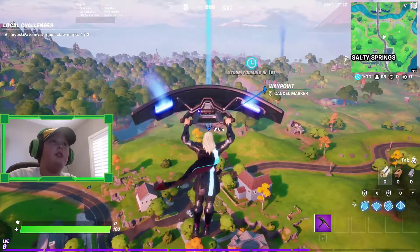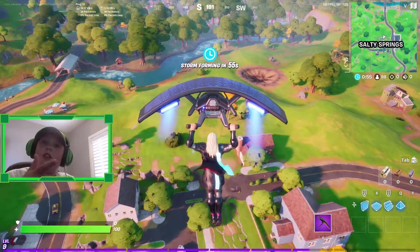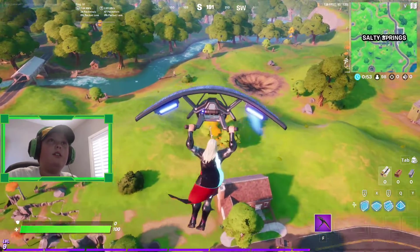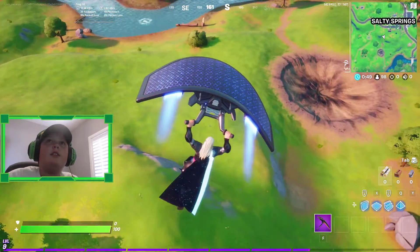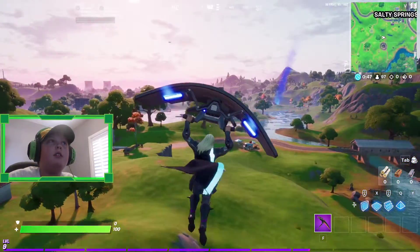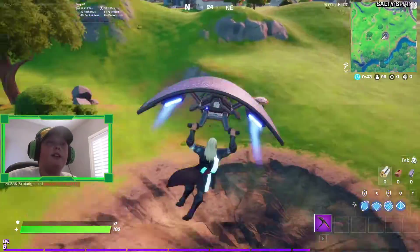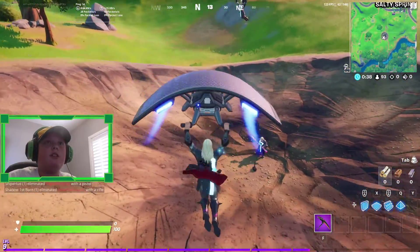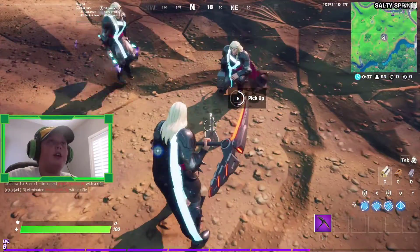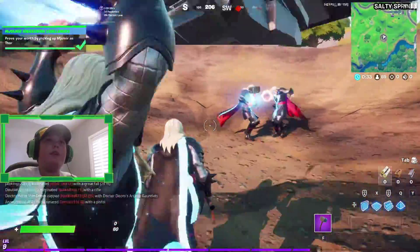We want to land there and in two seconds we'll be there. Let's land - and you'll see it's right there in the middle of the ground. Another person is here, but you just go and click pick up, and it changes it to your weapon.